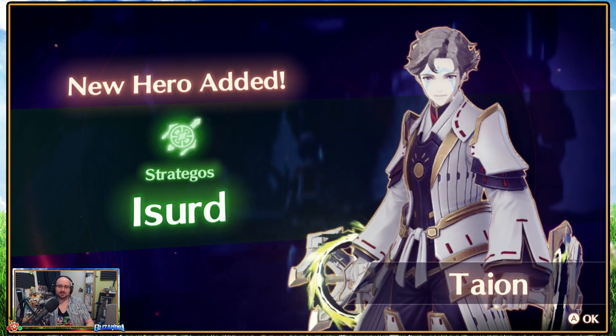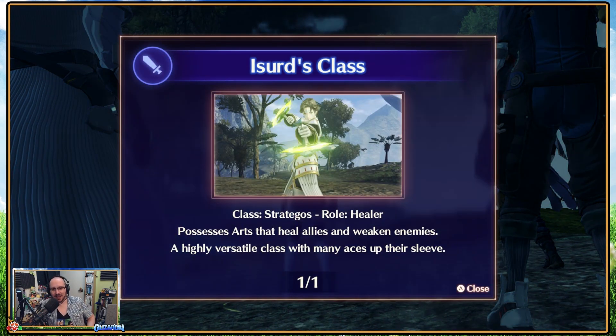We now take on our next quest. Strategos class: role as a healer. Possesses arts to heal allies and weaken enemies. A highly versatile class with many aces up their sleeve.